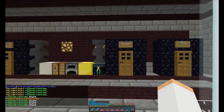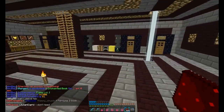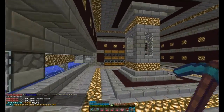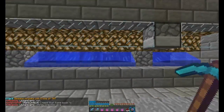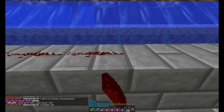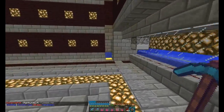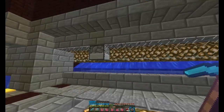Next up we've got an auto smelter — basically just a furnace but automatic, so when we're in the base it'll be smelting all the time. This is our obsidian generator — you put the redstone across the top here, then go over and press the switch. The lava comes out of the dispensers when you press the button. I'll come back to that.